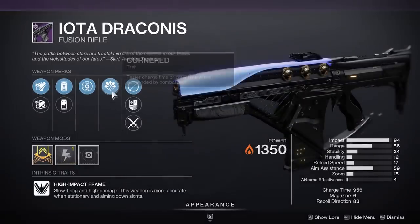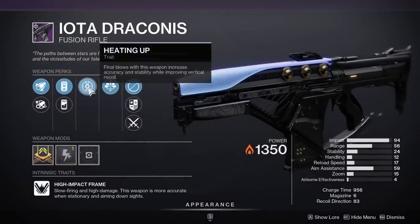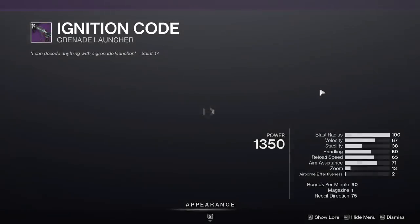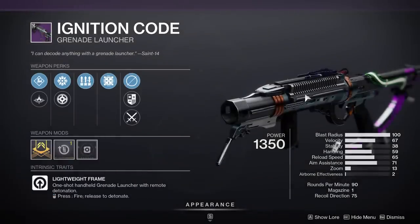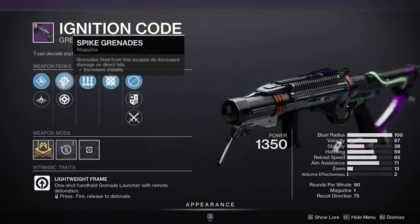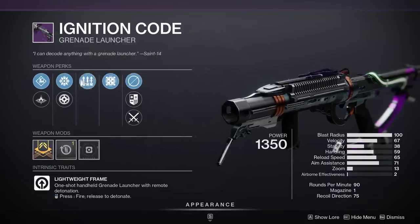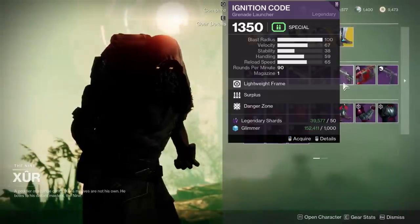Triple Tap, Demo, and Enigma's Draw — it's alright. Heating Up, Cornered Iota Draconis — that's actually not bad, but not amazing. We do have an Ignition Code with Spike Grenade, Surplus, and Danger Zone. Danger Zone and Spike Grenades is certainly good, not so sure about Surplus though.